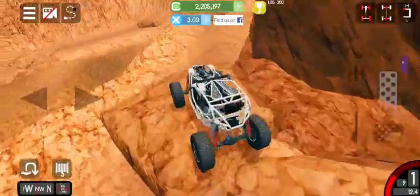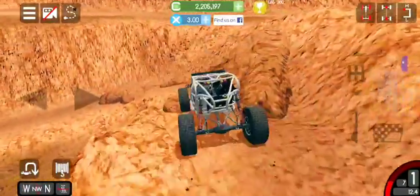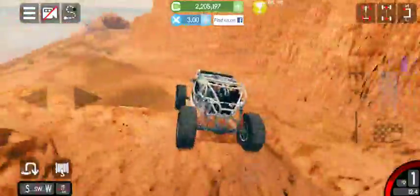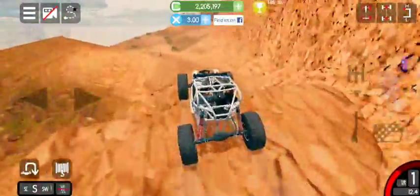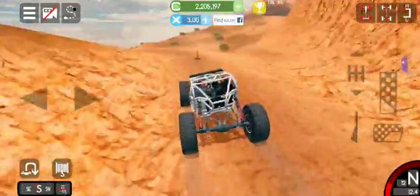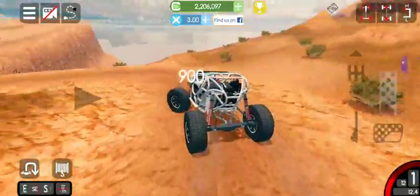Wait — is the rocks going this way? It does lead down here. And I just hit those rocks and bounced off. That's one way to do it. Apparently I accidentally hit it in neutral.